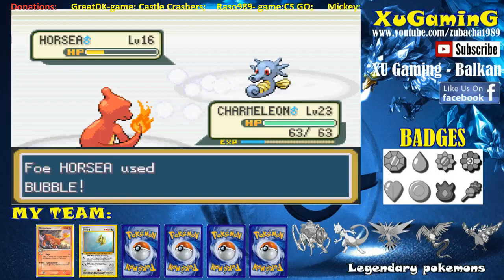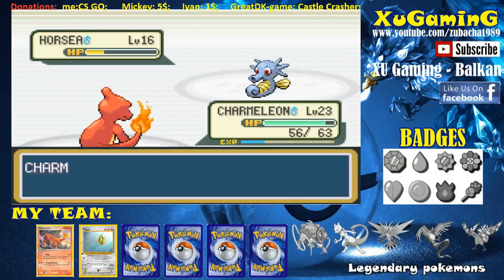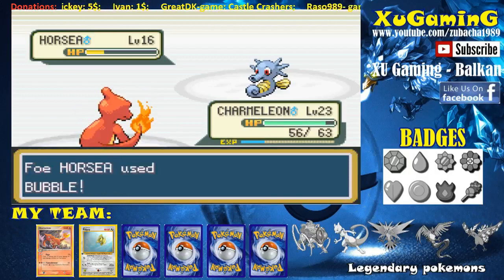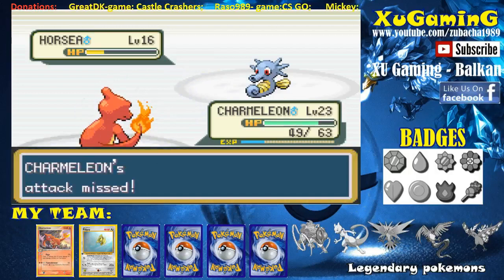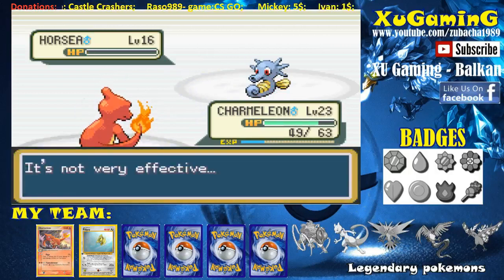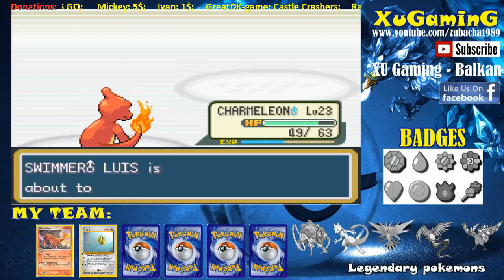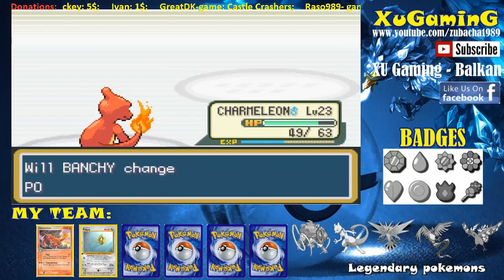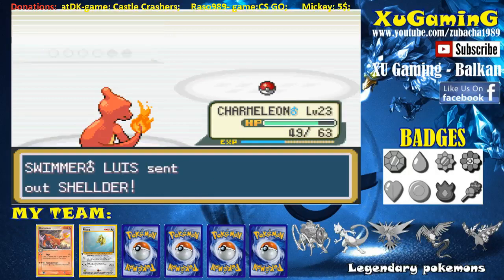At least I can level up a little bit. He sends out Shellder next. I'm not going to swap to Pidgey because it's only level 3 — I didn't level it up. Let's use Ember on Shellder. How are you missing? It uses Icy Spear — not very effective, but it hit multiple times. Come on, fast! I'm missing my attacks. Let's use Tackle too. One more time and it's done — yes, Shellder is history!